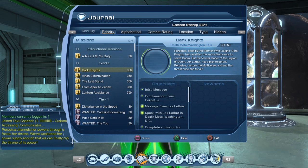You will have various objectives that you have to complete. You'll get some sort of intro message, you'll get the proclamation from Perpetua, you'll get another message from Lex Luthor. Then you are going to have to go to Death Metal Washington DC to talk to Lex Luthor.